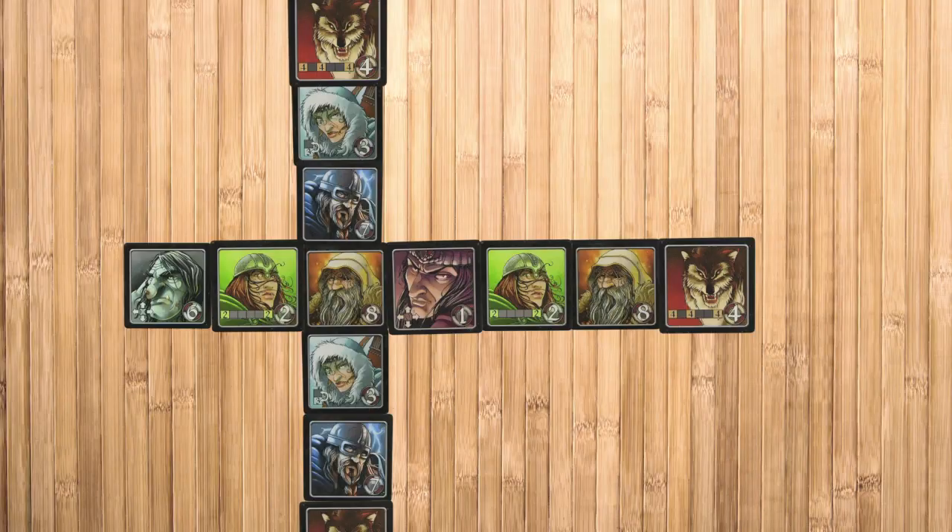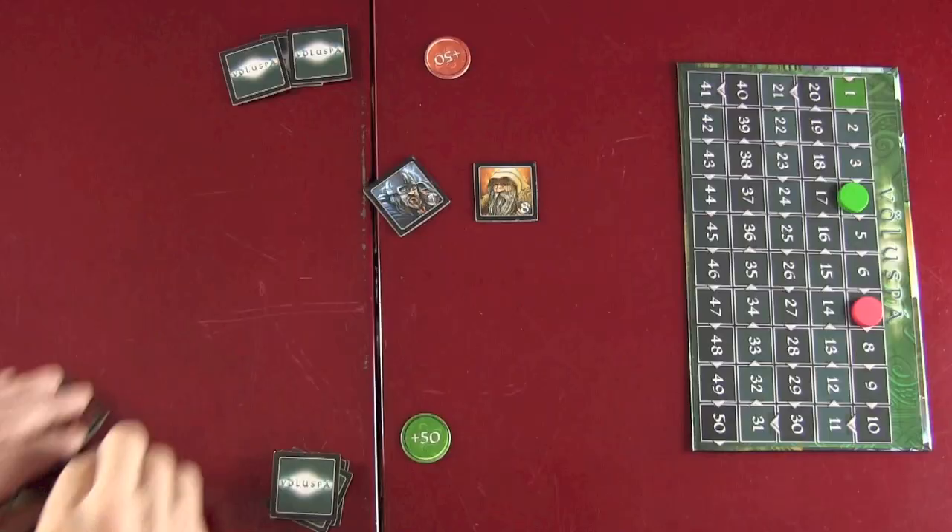There's another limitation: you can't have any row or column extend beyond seven tiles. Once they have seven tiles, you can no longer build on that row or column. That's the game at its core. Thor and Odin are just numbers seven and eight — they're just brute strength, strong, with no special abilities. Every other tile is going to have a special ability, and that's where this game gets really interesting.